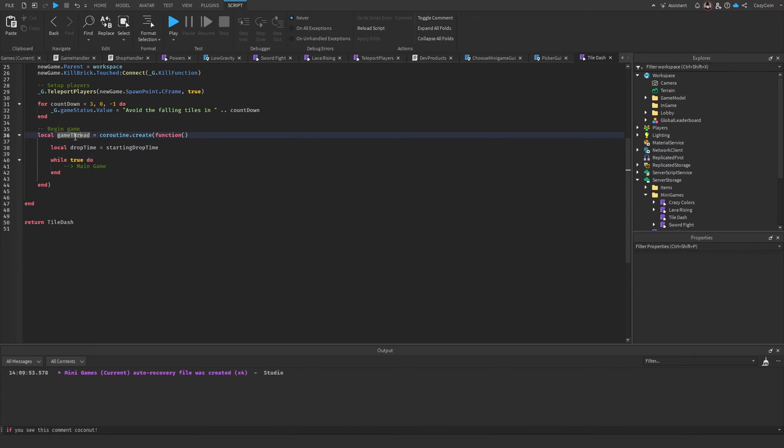We create a coroutine for the main game called game thread. Drop time starts at our original starting drop time value, and this is our main loop that's going to run during the game.